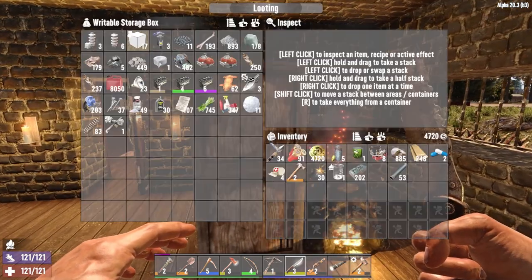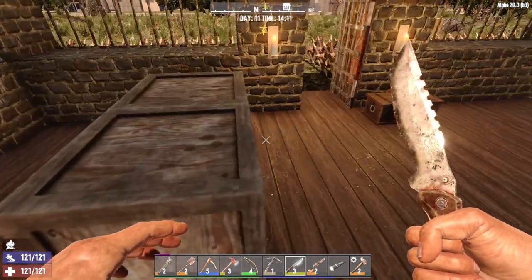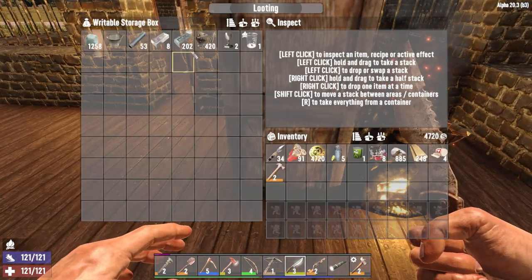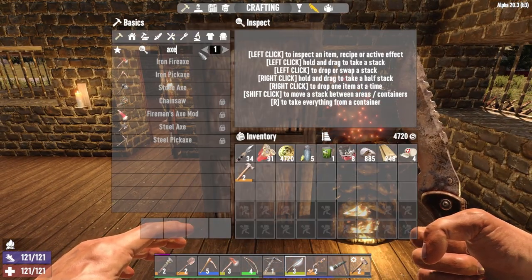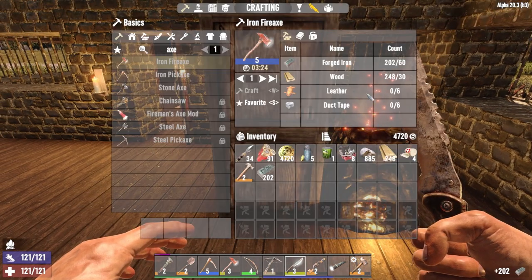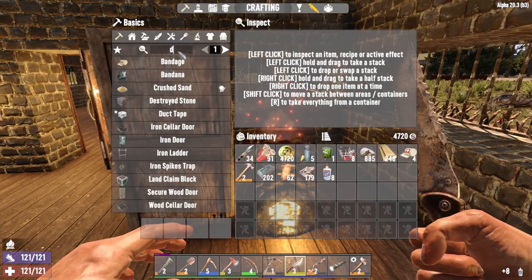That's fine, though — perfectly fine. Medicine can go in the medicine box. It's not that big a deal. In the meantime, let's throw some more stuff in here, keep this going. We're going to make the axe — those are the two most important things I use the most. Needs 60 iron, I can do that. I need wood, I need this, I'm going to need to make some glue. Let's make some duct tape.